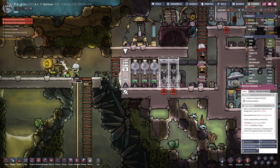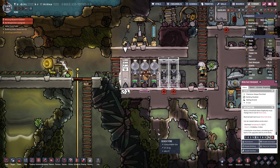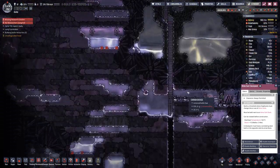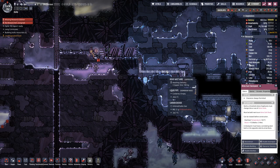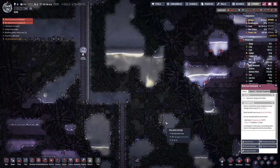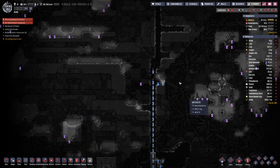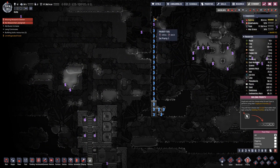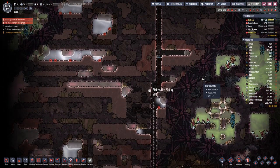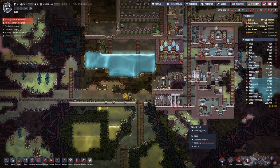We have fully powered and oxygenized the suits. Let's enable the building and then they shall only go down there with their suits on. They still can come back without suits, but that should help completing the work down there. Which also means we lower the priority down here and we can reset that to five.